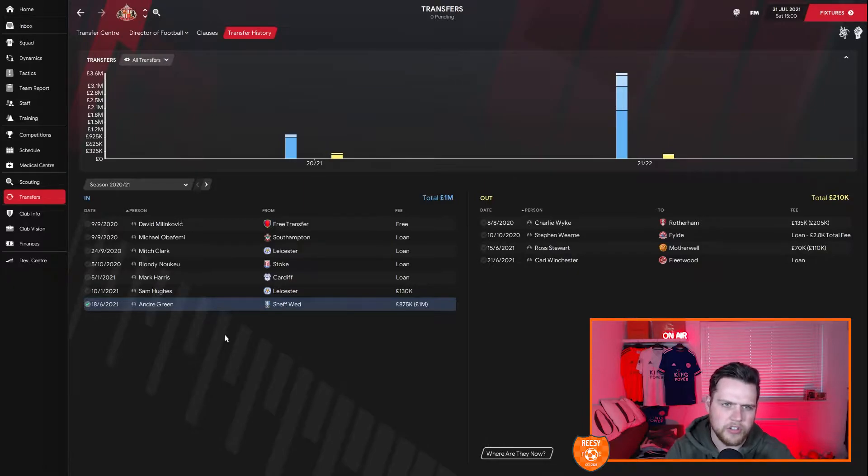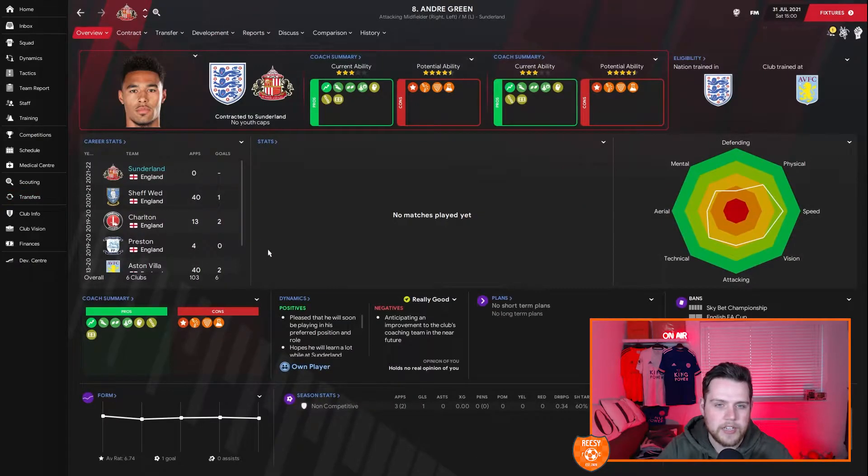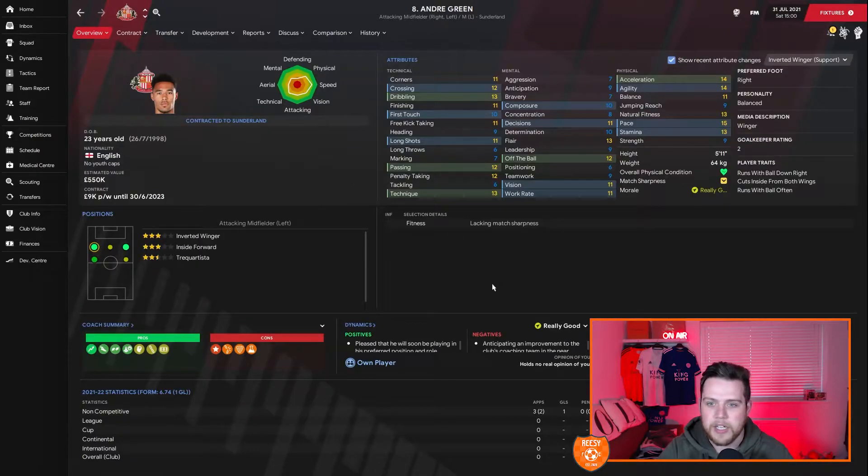First of all, let's show you what's been going on on the transfer front. We have to go back to last season for the first signing: Andre Green from Sheffield Wednesday, a fee potentially of a million pounds. He's a very good player — people recommended him when I announced the save. I like to scout players because they're different in each save. He impressed the scouts and impressed me with his attributes. Great long shots, he's good cutting in from the left on his right foot, hopefully smashing in a few goals. At a million pounds potentially, he is a real snip.